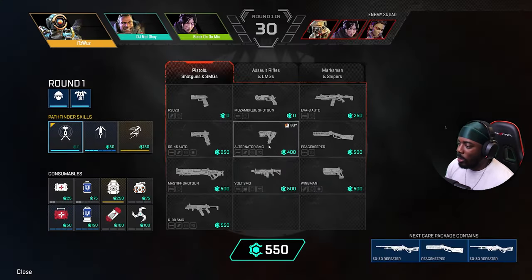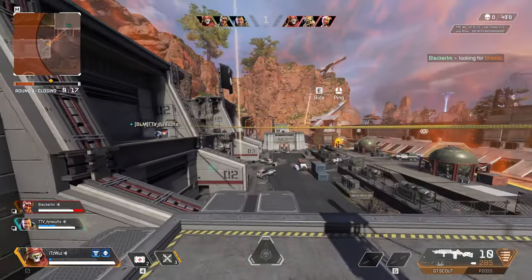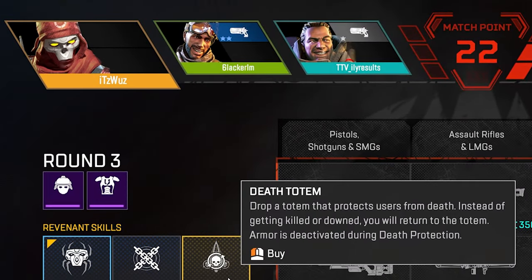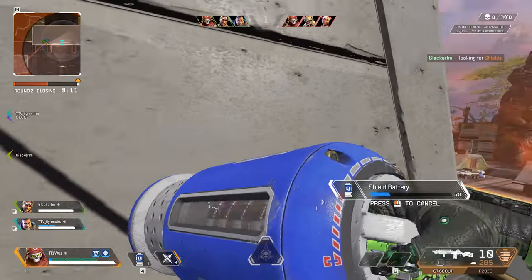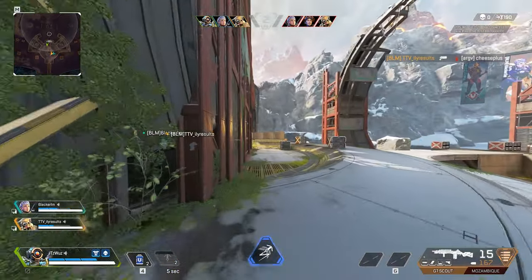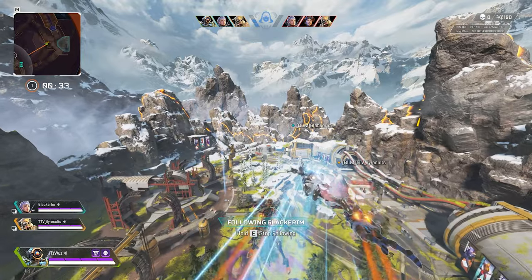I love the custom loadout system for the arena — it forces you to actually think about what you want to use since you don't have a lot of points in the beginning. At the very top, you can see what weapons your teammates pick, so you may want to base your weapon choice around theirs. You do have to buy your abilities. Passives are always free, but your tactical and ultimate are not, and prices vary per legend. If you don't use your abilities for that round, they do carry over.